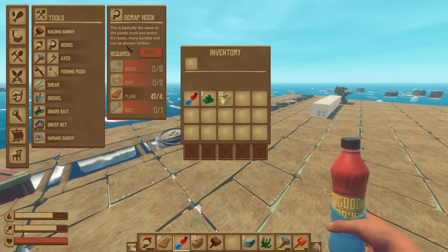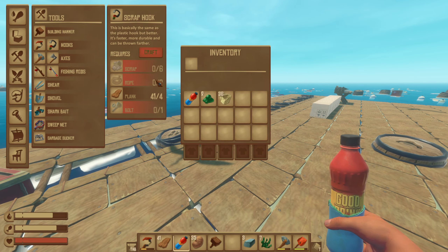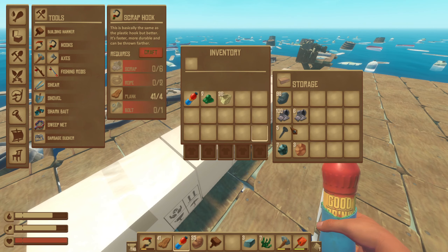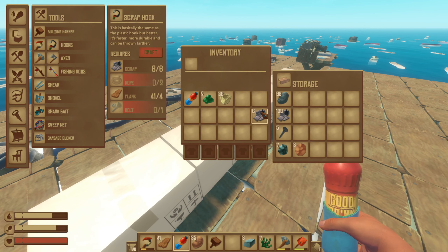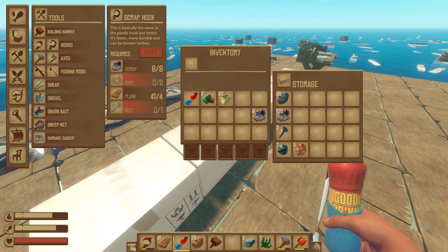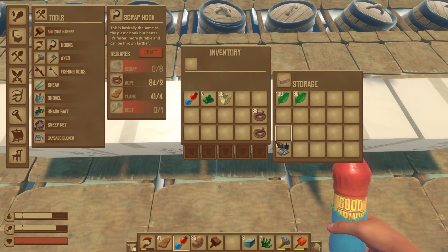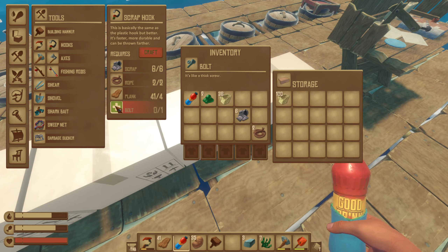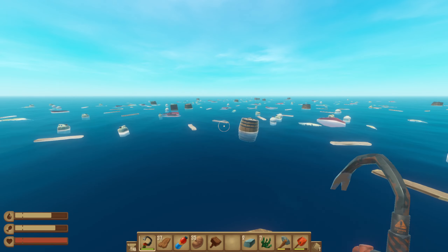I'm going to make this scrap hook now. Scrap, two rope, and one bolt. I think I can do that — scrap, two rope, one bolt. I can make that! I'm going to grab this plastic hook and just chuck it, because we have the scrap one now. Look at this thing.